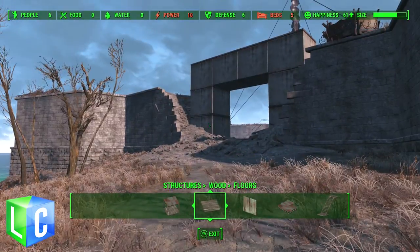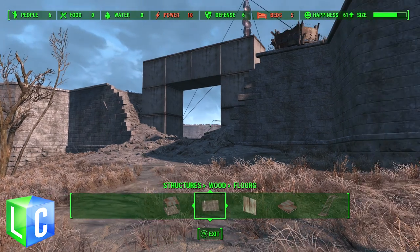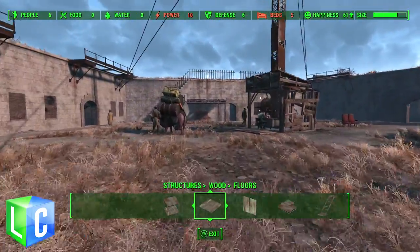Hey guys, Lunar here, welcome to episode 39 of the Fallout settlement guide. Today we're gonna start building our raider camp and I've actually chosen the castle as a place where we're gonna build this, mainly because it's quite funny because the Minutemen - this is kind of their base of operations - and so we're gonna commandeer this and build our raider camp here.